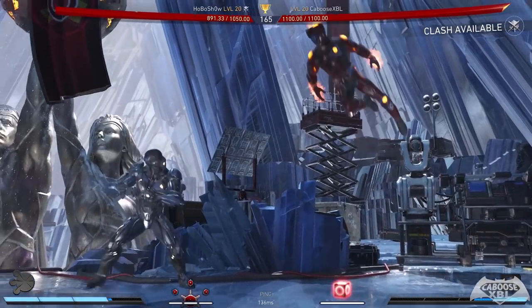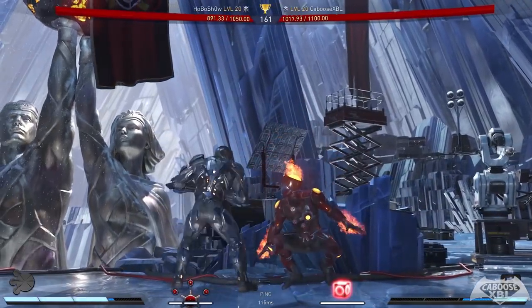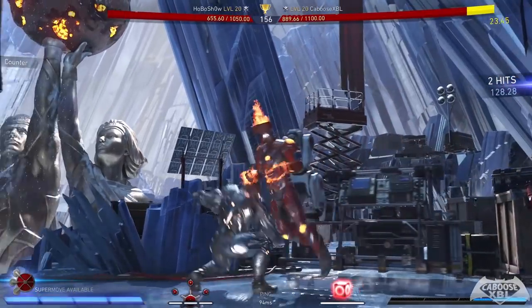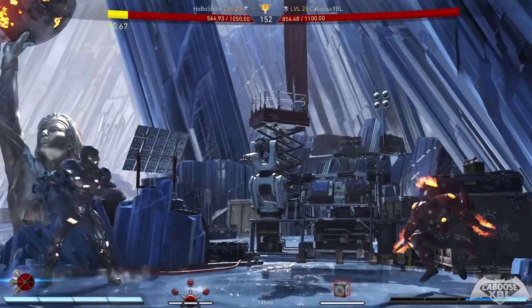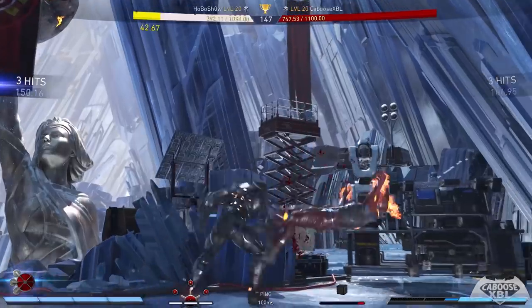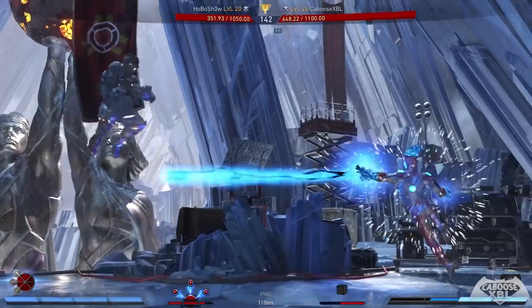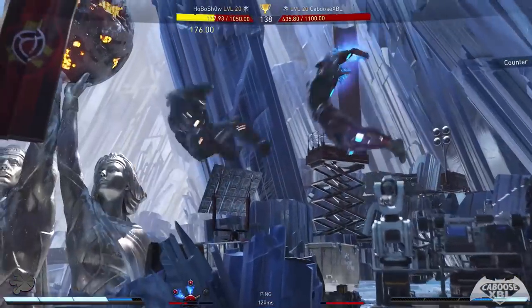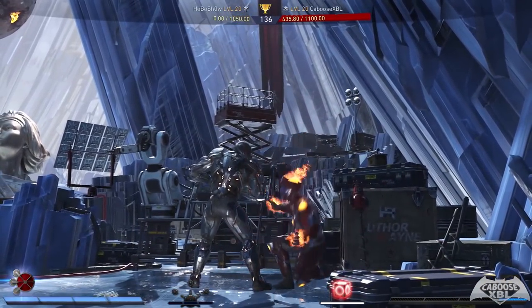You guys are more than welcome to try this out yourselves. Head to multiplayer in Injustice 2, go to tournament mode, make sure you have randomized gear selected in the settings, and then cycle through Batman, Aquaman, the Flash, and Cyborg. If you don't get the gear you're looking for, just back out of tournament mode and go right back in — it will cycle a brand new set of gear each time.